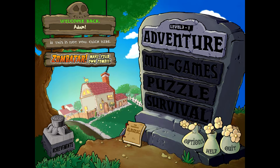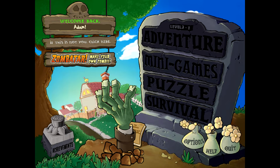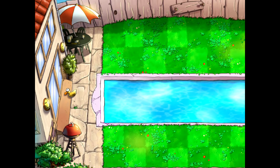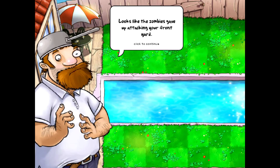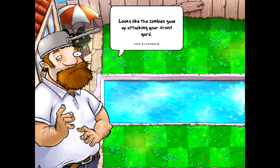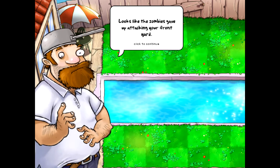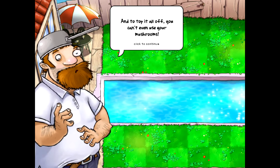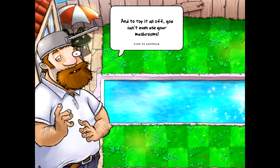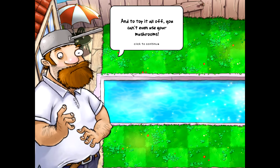Level 3-1. Looks like the zombies gave up attacking your front yard. Now they're trying to attack the backyard. Oh joy. Top it off, you can't even use your mushrooms. What?